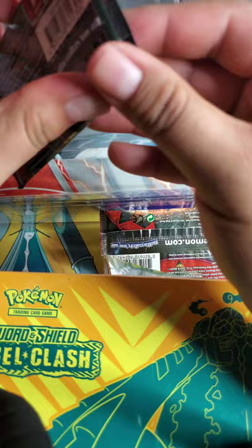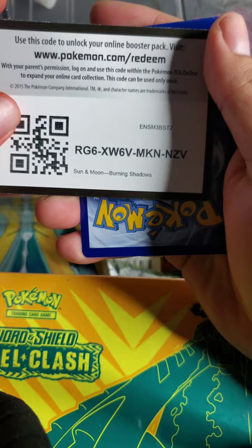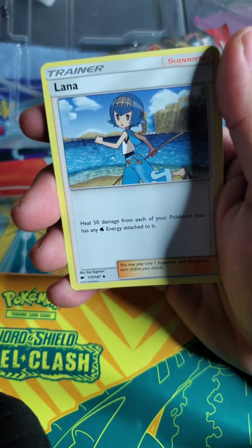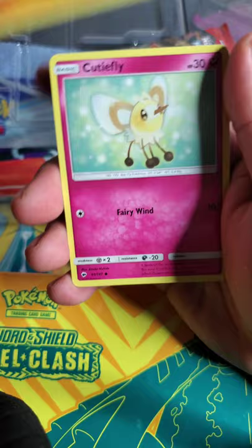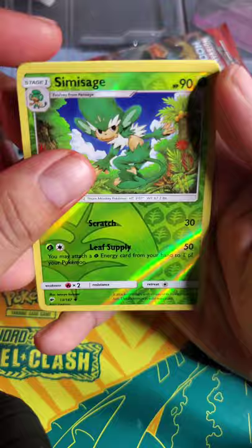Two more packs. Psychic energy, psychic energy, Heatmor, trainer Lana, trainer Tormenting Spray, Riolu, Cutiefly, Dewpider, Togedemaru, Wimpod, Simisage with this cool hairdo, and a Slowking.